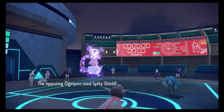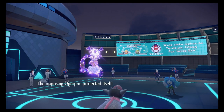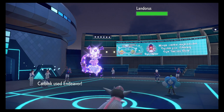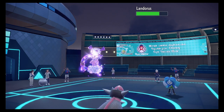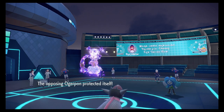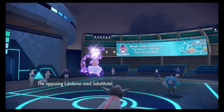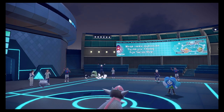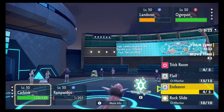Wait — why did I do that? My Carbink's at full HP. Oh my god, I forgot my Carbink wasn't the one on one HP, it was my Rampardos! Oh no, that's bad. And Landorus — okay there's a Substitute. He gets the Sub off. That was a bad play by me.